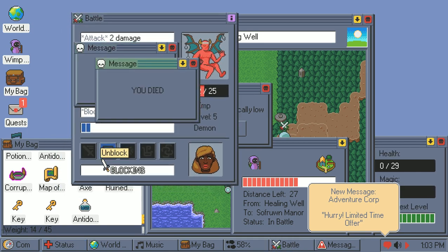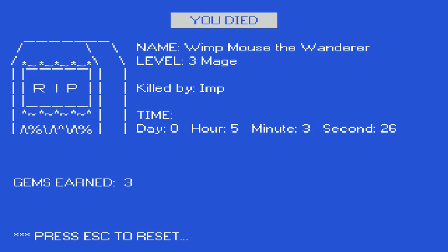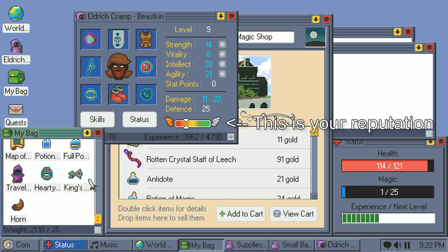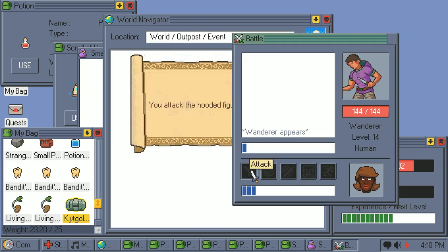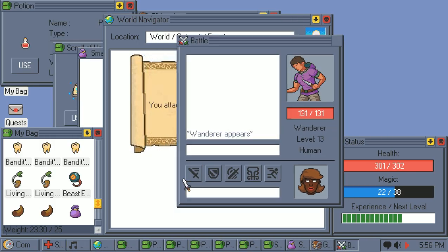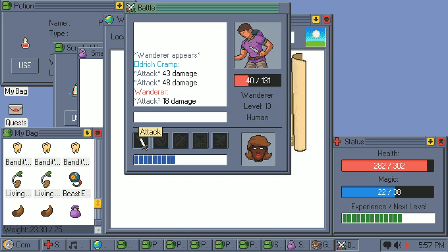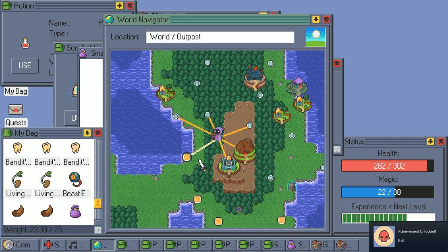The downside to theft and murder — aside from the possibility of getting you killed anyways — is that it damages your reputation. As your reputation decreases, you'll suffer from higher shop prices, and if it falls low enough, you'll gain the option to attack random wanderers. You can even choose to do so after healing their injuries. Meanwhile, raising your reputation is achieved by completing quests and helping injured wanderers. The only perk to this is decreased shop prices, which is admittedly a bit lame. While reputation is kind of a neat mechanic, I wish it did just a bit more.